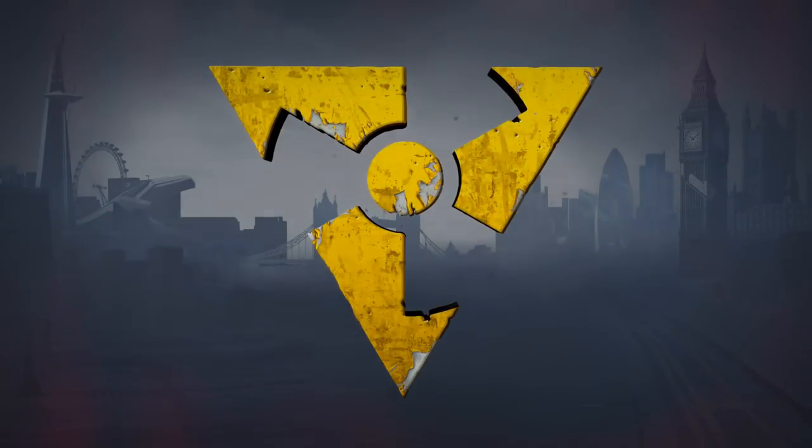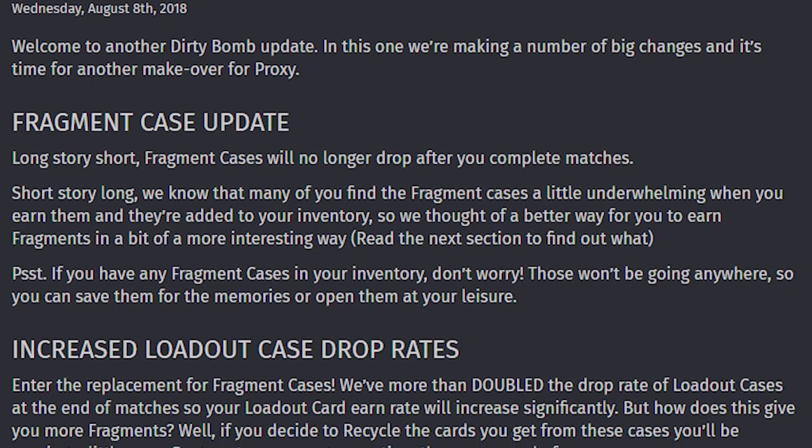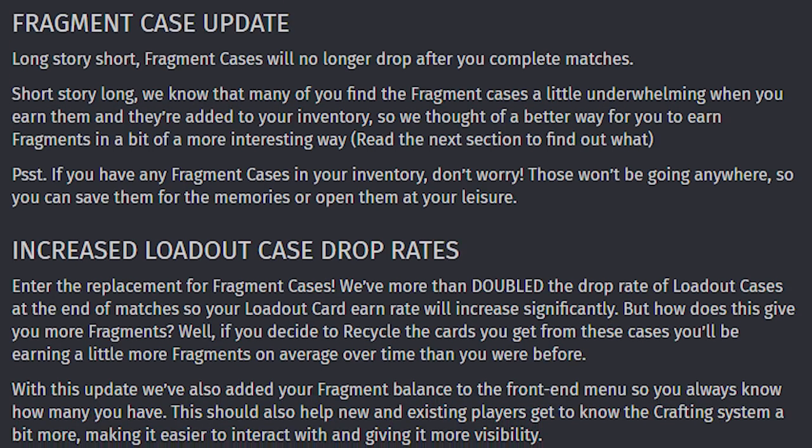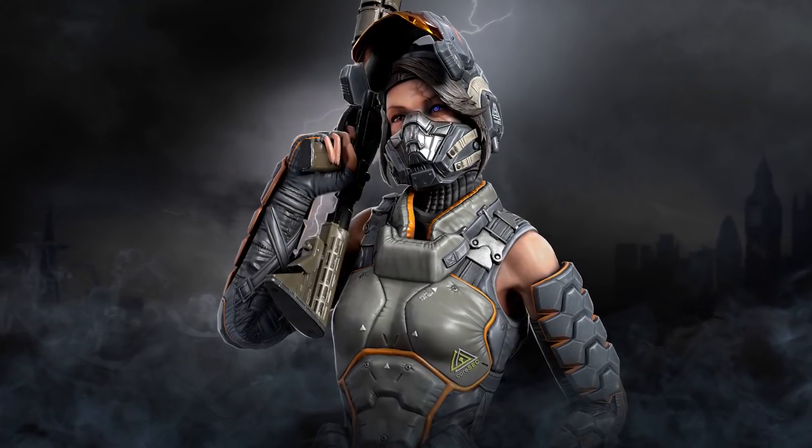We've got a little bit of news on Faceit for you. On Tuesday we released another update which brought with it a couple of very welcome changes and a new shiny. If you've jumped in game, you've probably noticed Fragment cases haven't been dropping after matches. That's because they've been removed and instead we've more than doubled the drop rate of loadout cases. We also threw the latest addition to our Obsidian Operatives into the store — it's Proxy, by the way, and it's awesome. Enjoy.